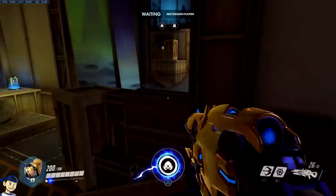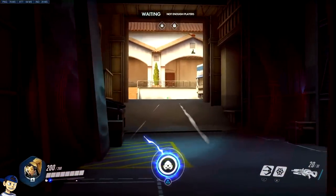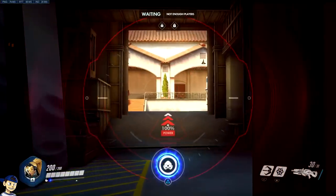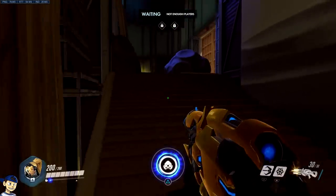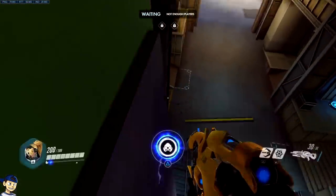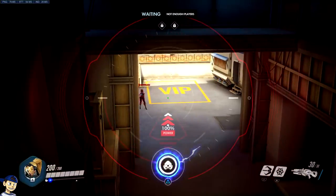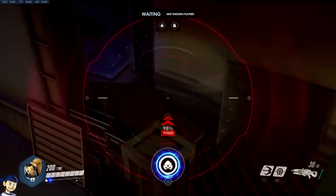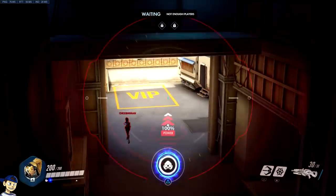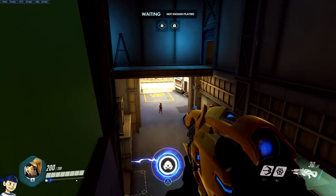One last spot for Hollywood that's kind of out of the ordinary. Let's say you're attacking and the payload is right at the choke, your team is fighting for that last little push. Most of the time, if there's a Widow, the enemy team is going to be staring right where you are behind these boxes. But you can actually hook on top of this purple painting thing and sit up here. If a tracer is trying to get you and checks behind the boxes, you can shoot from up here. It could work out or be a failure, but it's something different to try.